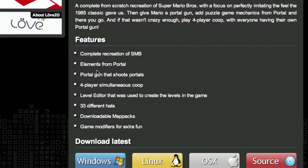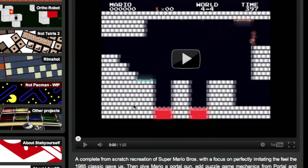Here are some features: complete recreation of Super Mario Bros., elements from Portal, Portal Gun that shoots portals, four-player simultaneous cooperation, a level editor that was used to create the levels in the game, 33 different hats, downloadable map packs, and game modifiers for extra fun.